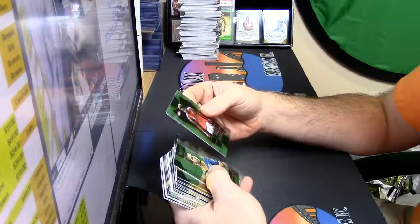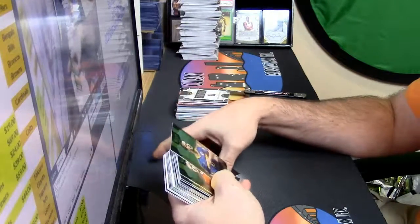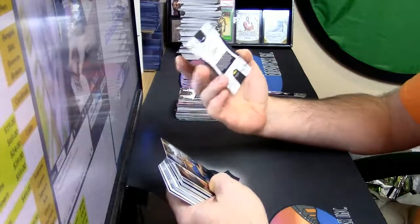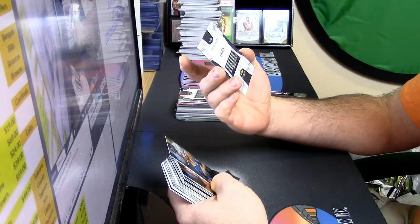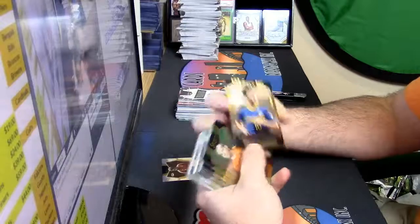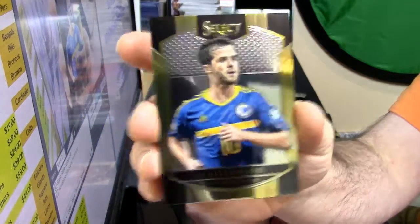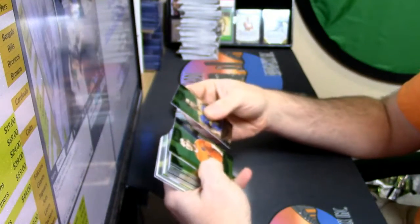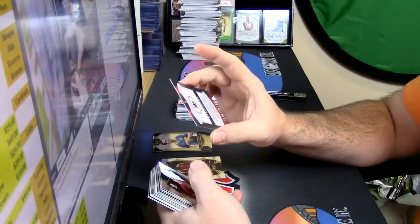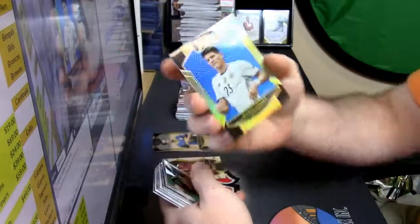David Alaba. Now is that what they consider like the refractor cards? Because that one's all shiny on the sides, then there's some that are green or gold which still have the same magic to them. Schneider, Almer - blue, numbered 299 - Mario Gomez from Germany.